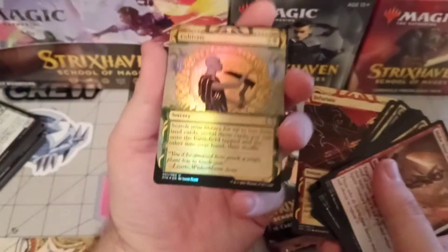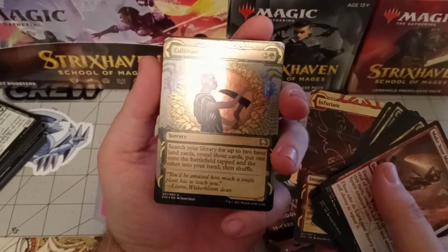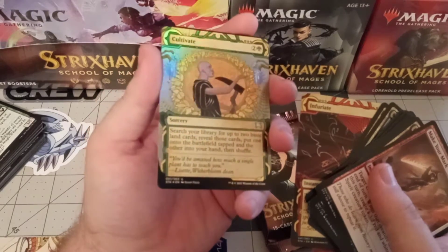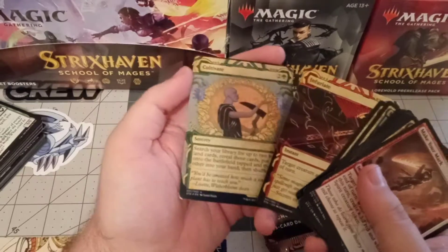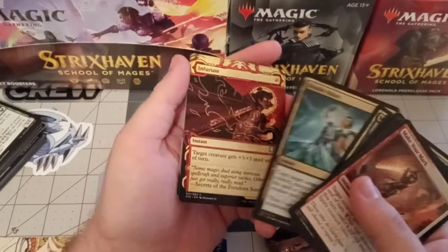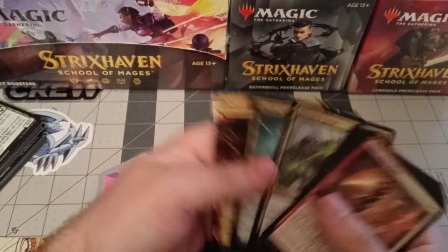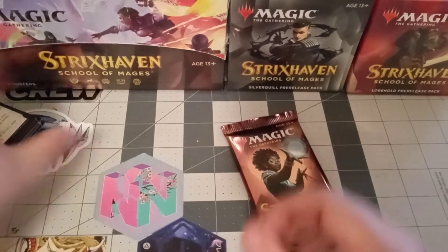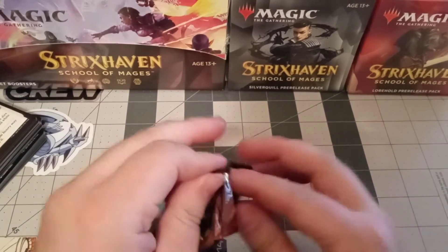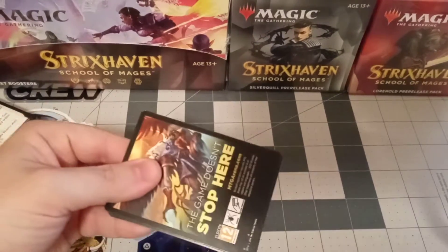That, my friends, is a foil Cultivate. I like what the art represents, I really do, I just like the other Cultivate better. Infuriate is also neat. But Double Major - oh yeah. So these would have been my prize packs - that would have been a good prize, a foil Cultivate.